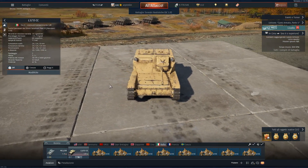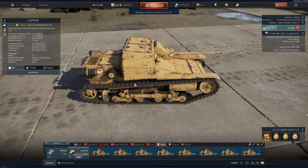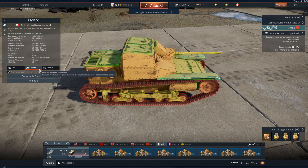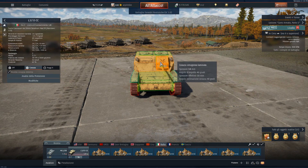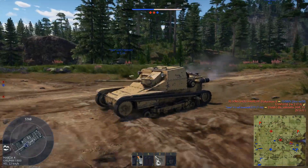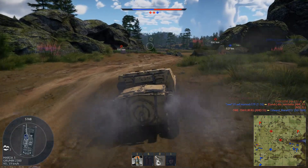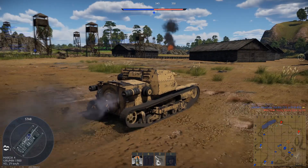The first tank destroyer we find at rank 1 is the HAL-3 33cc at BR 1.0, which stands for Carro Leggero 3 Tonnellate 1933 Contro Carro. The vehicle is crewed by two men, and the armor is mainly 14mm with a few slopes, with the back of the tank being 8mm. The HAL-3 is armed with a 20mm anti-tank rifle mod 39 and fires armor-piercing high-explosive rounds.